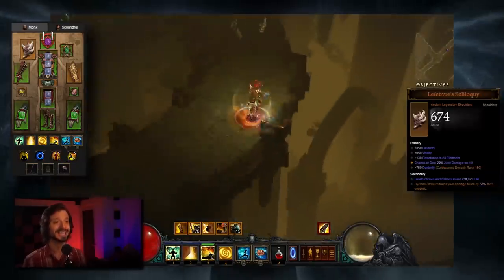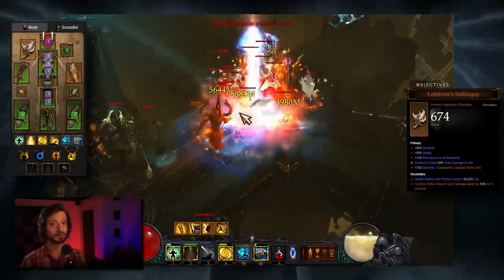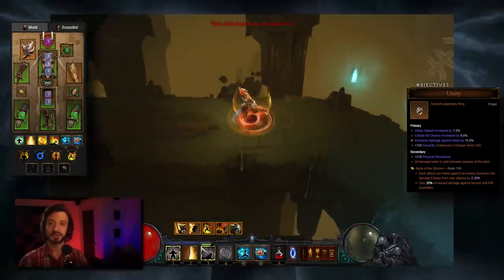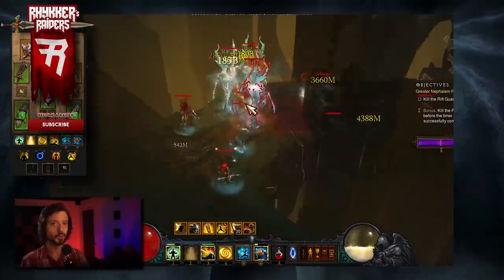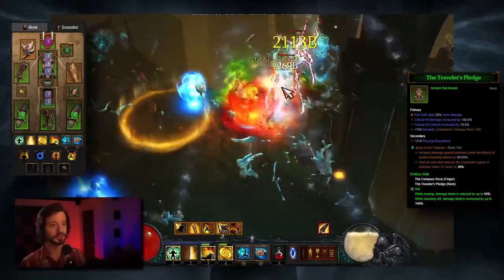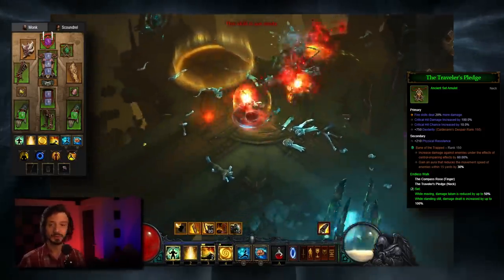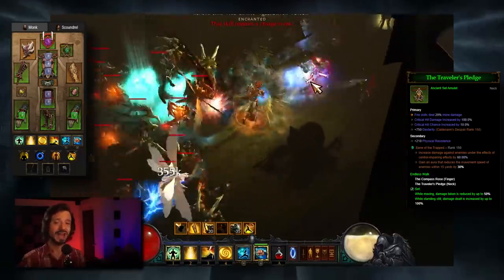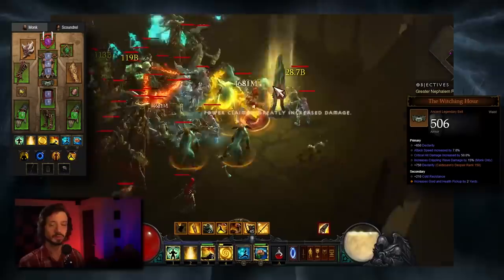This build can be a little squishy, so we're also working in the shoulder piece Lefebvre's Soliloquy: Cyclone Strike reduces your damage taken by 50% for 5 seconds — an important defensive buff. We'll also take a Unity, which for solo play will double our toughness. We'll also work in the Endless Walk set — the Traveler's Pledge and Compass Rose combo. While moving, damage taken is reduced; while standing still, damage dealt is increased. So when repositioning we'll have more toughness, and when standing still in our Shenlong window, our damage ramps up. Lastly, we'll round things out with a Witching Hour belt for a little more attack speed and a little more crit damage.